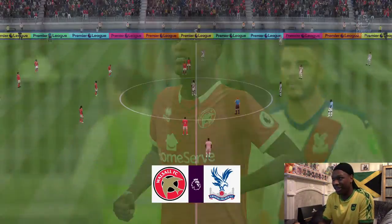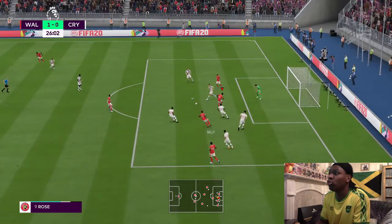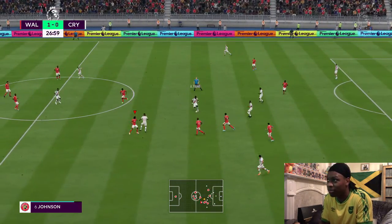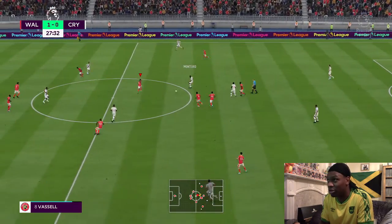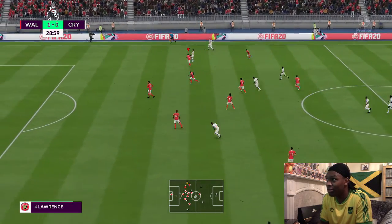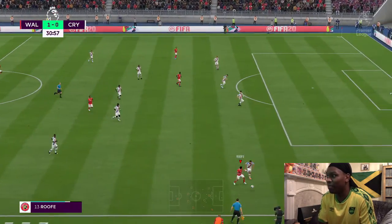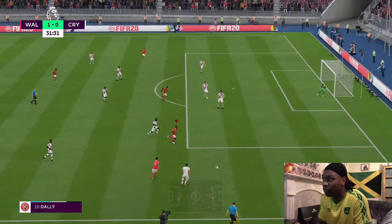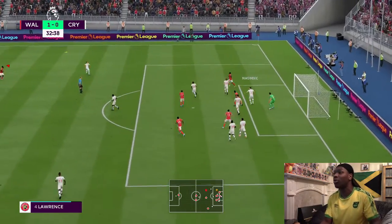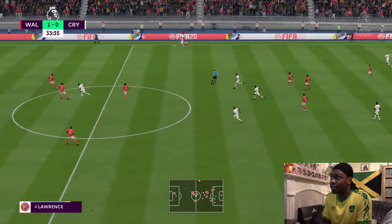If it ain't broke don't fix it. I just tried to put in a quick cross to Rolls but it just falls behind him — if it had been in front of him it would have been 2-0. Zaha into Jordan Ayew puts that over the top. Lawrence cuts it out — had a weird bounce on it. Kimar Roof into Daly, Daly stops the ball, back into Kimar Roof — oh, what a save from the goalkeeper! Rolls couldn't get a good connection onto it.